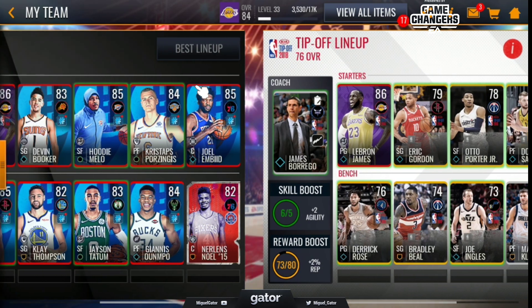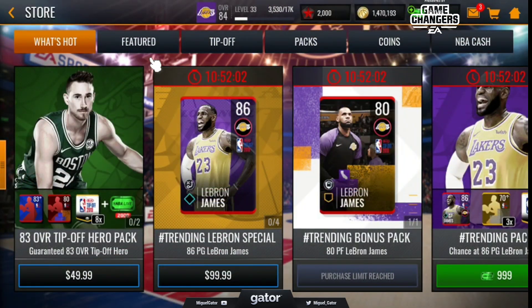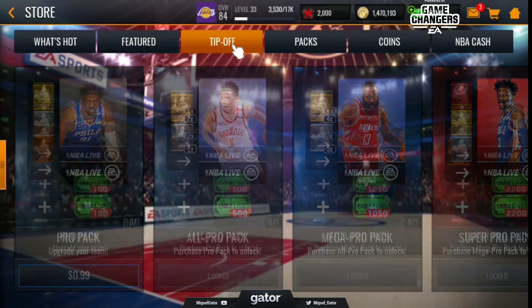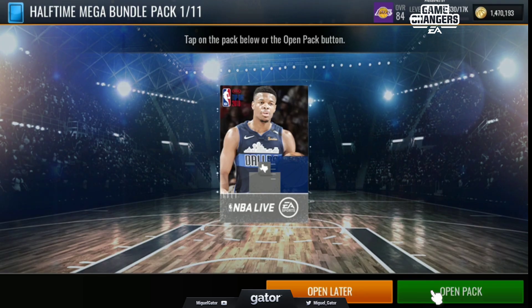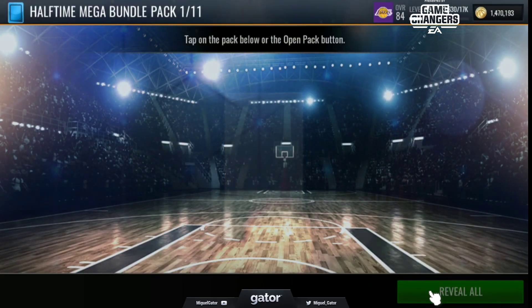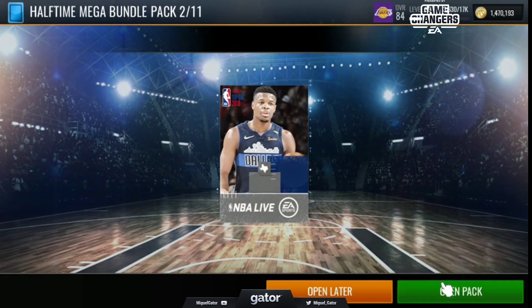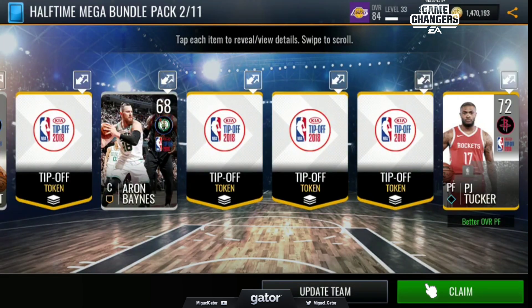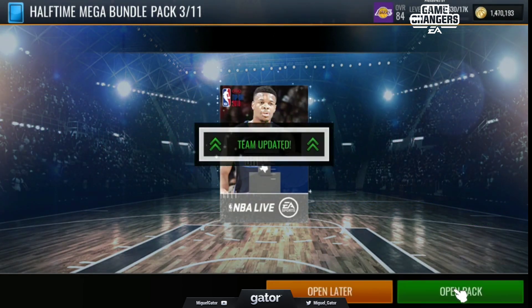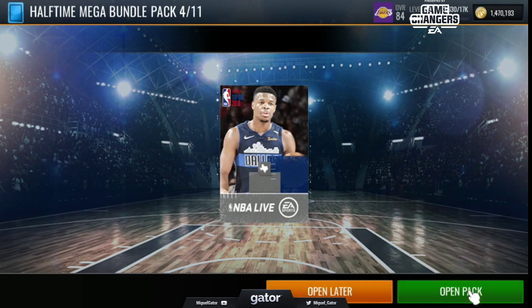When you're buying packs, if you need to upgrade, your best bet is to do these packs right now and hope you pull something that can help you out. Let's go back to the store. We already have the 86 overall LeBron, so we're gonna stay on Tip-Off and do this bundle. Better PJ Tucker would be an upgrade, and you get more tokens — we could do more sets as well.